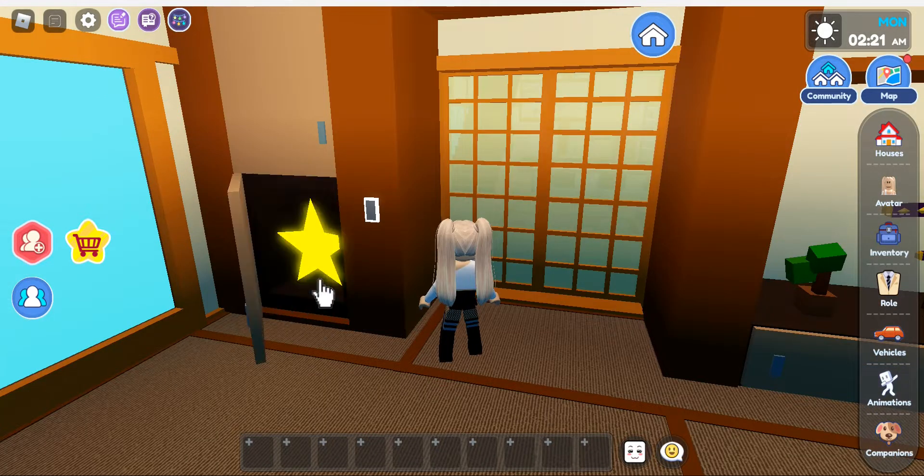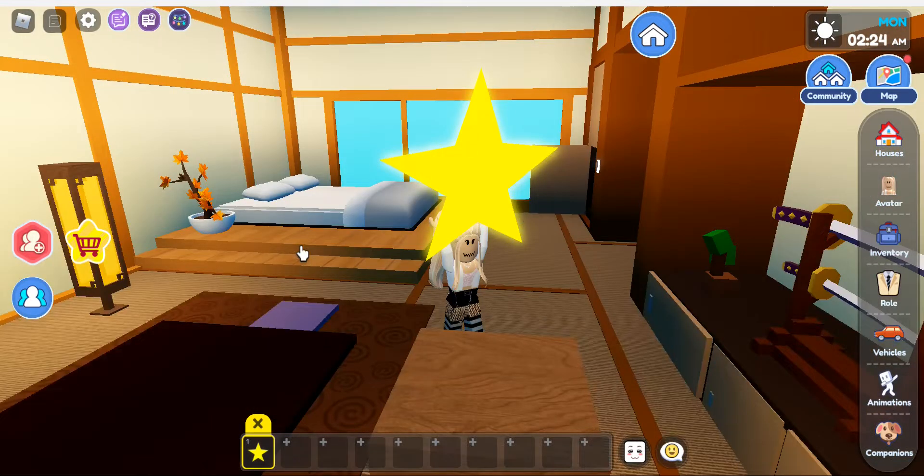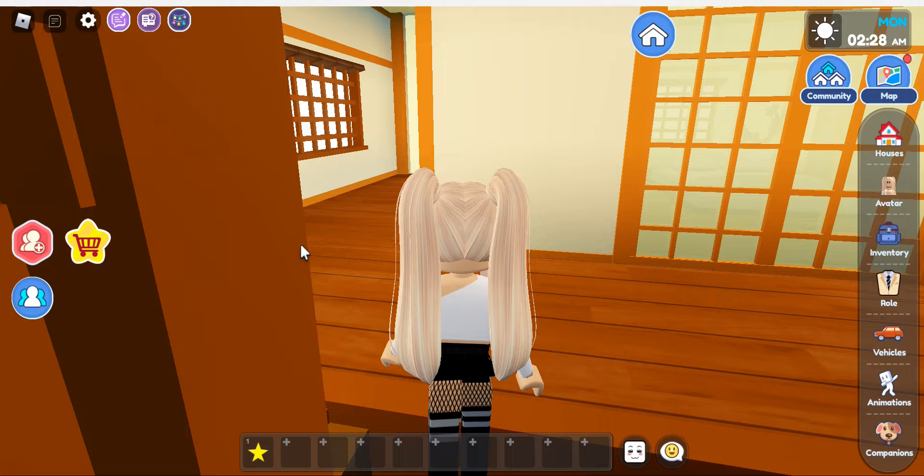What's there? Actually there's a star in this room. I wanted this star — let's go upstairs. You have a nice white shine look.